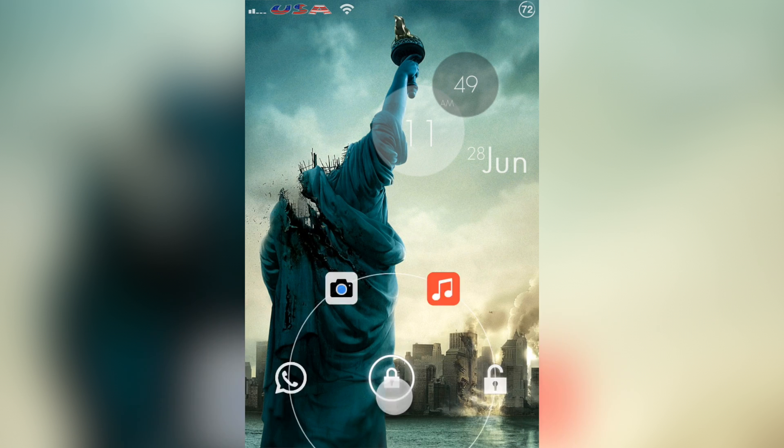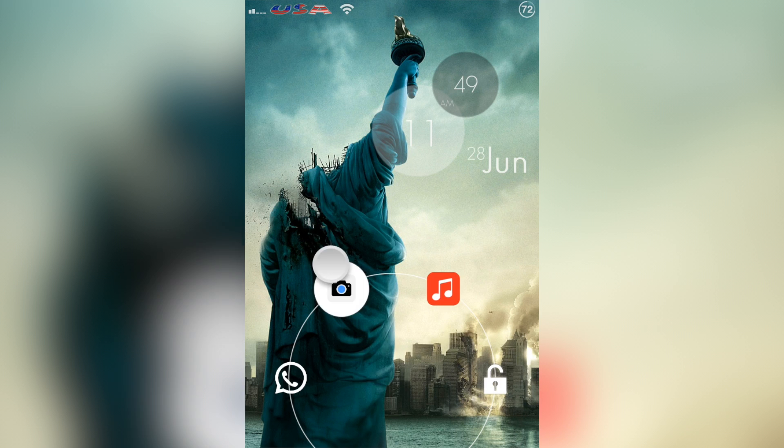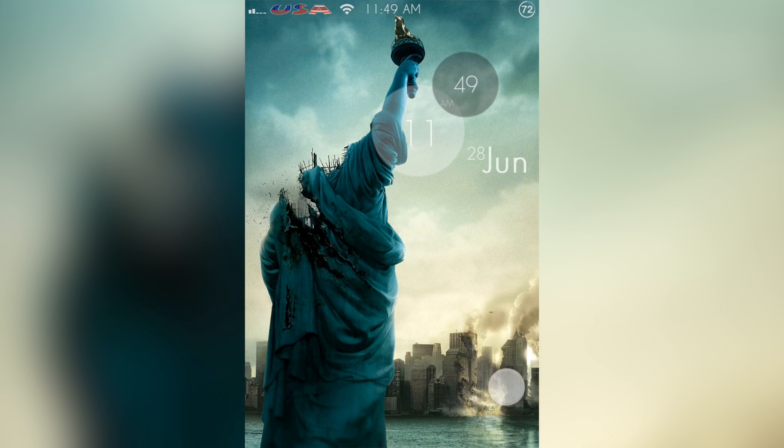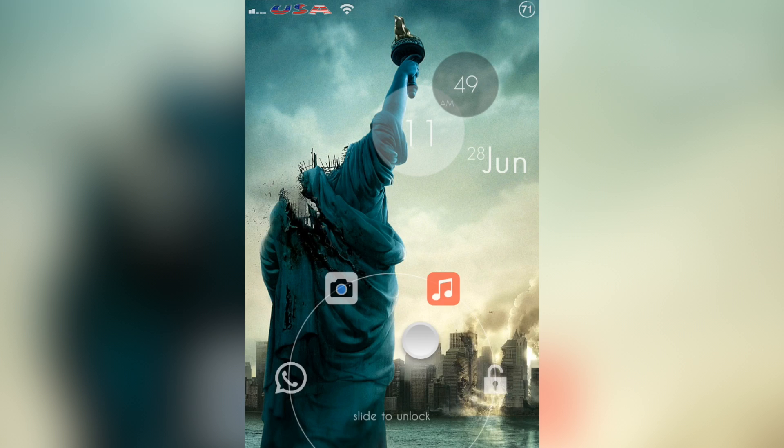What you get is this little lock button and as soon as you tap it you get a few icons. Normally there's just the unlock button and on the left side there's a camera button, but you can change that. There are two extra icons added — my music player and my camera. What lock label does is show you what you're going to do: slide to unlock, Track 8, camera, or WhatsApp because I changed it.